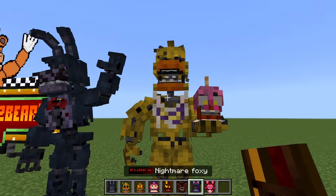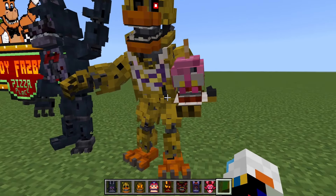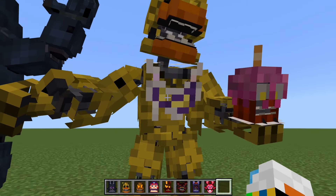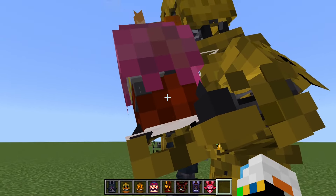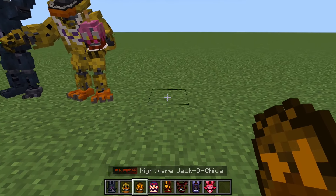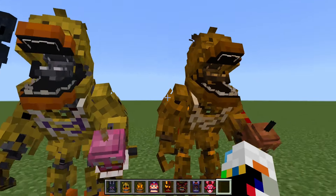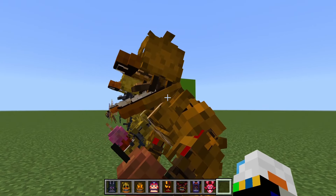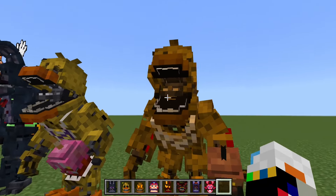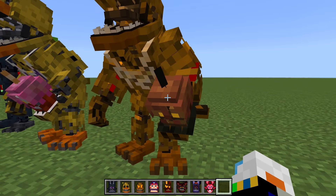Next, we have Nightmare Chica, who looks incredible. I think we may have looked at this one before, but I'm not sure — it's been a while. Looks awesome. I love the cupcake goo and all the details on these guys. It looks so good. Next, we have Jacko Chica, which is basically how you'd expect. That's a really cool pose. I love the texture on this too — even the cupcake is a pumpkin. That's awesome.